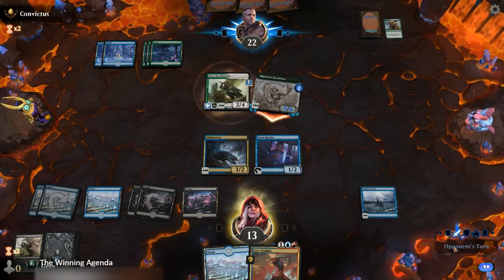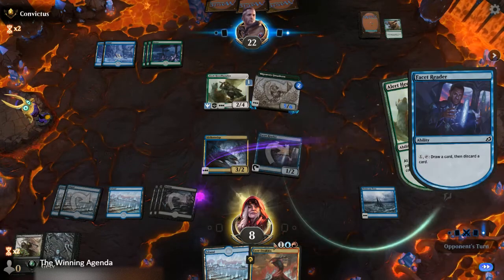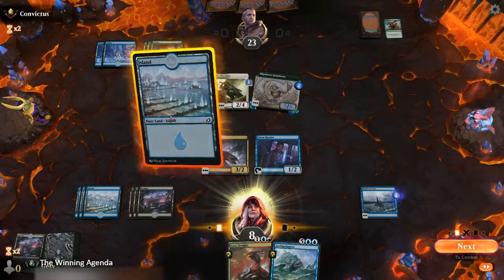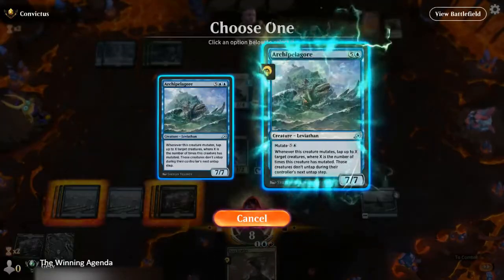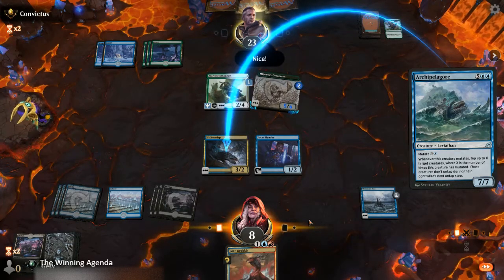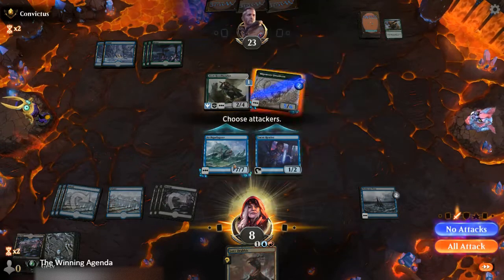Pouncing Great Shark could work, but at the moment we're just going to take it. Go ahead and loot, get rid of some more land. Archipelagor works nicely — so let's Archipelagor on the Slitherwisp. Hopefully this comes off. Go over, tap the Great Horn down, and then get in there.